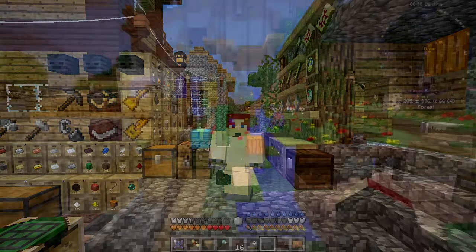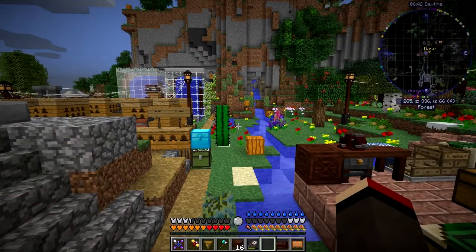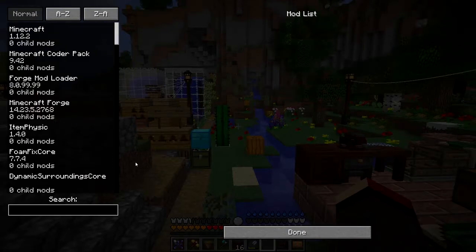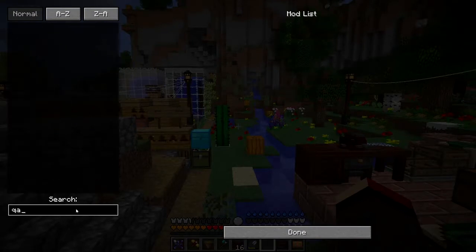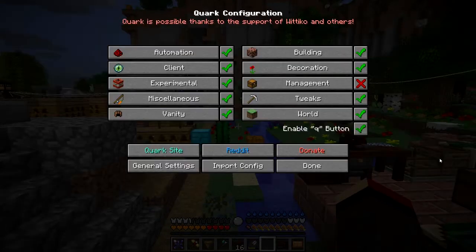So the first thing to look at is the options. If you press Escape, go to Mod Options, come along here and type in Quark - spell it of course, which is always a problem - you get this one. You can click the Configure button and you can see you've got a lot of different features.